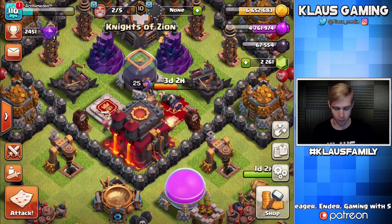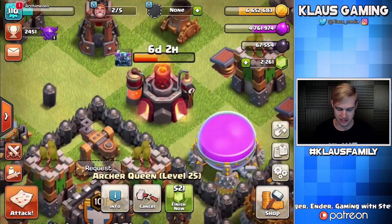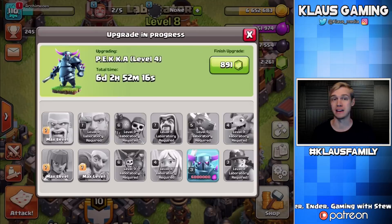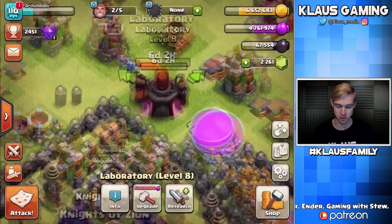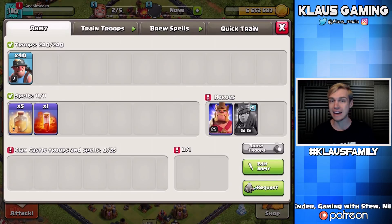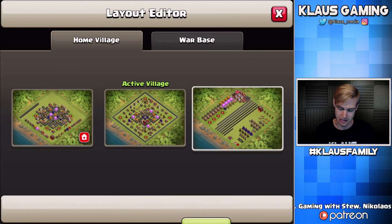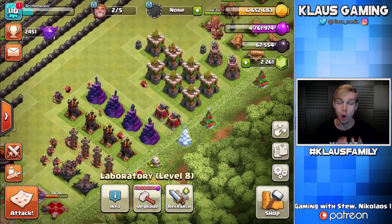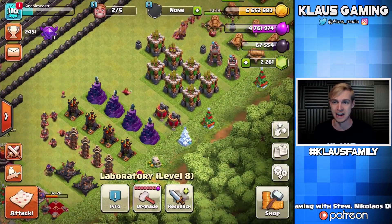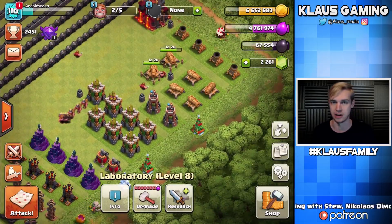We're back, and last episode we upgraded the queen, and yes, she is still going. We also started this PEKKA, and this PEKKA still has six days to go. So we actually have no need for elixir right now, so I've been using miners to farm gold and dark elixir for a variety of different upgrades that we could do. The big focus for today is going to be upgrading some defenses because we're so close to max Town Hall 9 — I can taste it. Actually, we're a little ways away; we've got like a dozen upgrades or something to do.